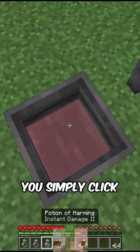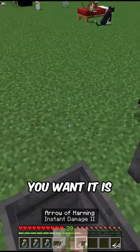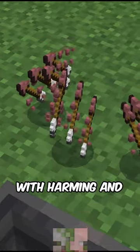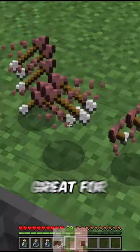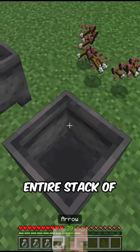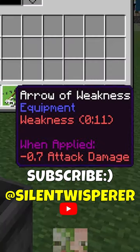All you do is brew up some potions, and then you simply click on a cauldron with those, and now you can get as many tipped arrows as you want. It is absolutely great. Not only is this great for combat with harming and poison arrows, but this is also great for villagers, because you can put weakness potions into the cauldron and then get an entire stack of weakness arrows — and these actually work for curing zombie villagers.